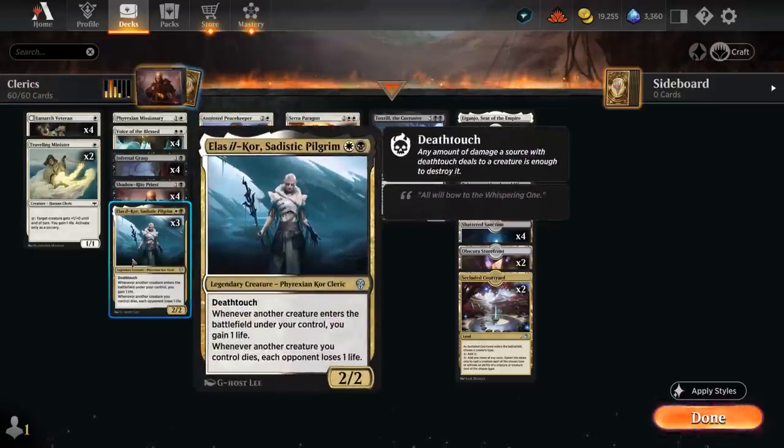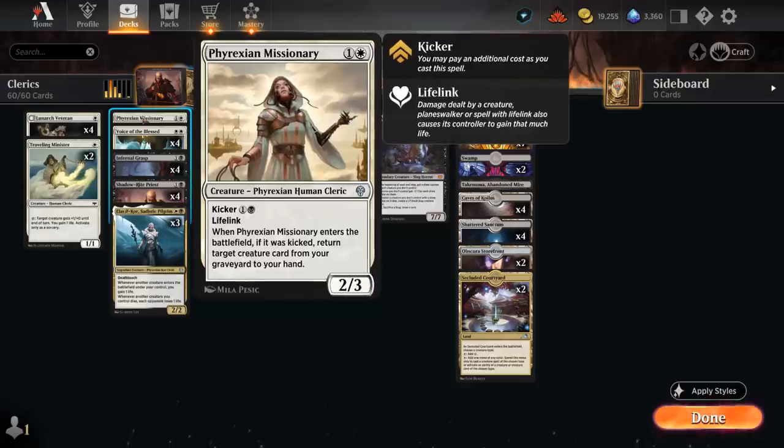We have two copies of Travelling Minister, which can gain one life and give a creature one extra power if activated at sorcery speed. At two mana there's the Sadistic Pilgrim — a 2-2 with death touch that gains one life whenever another creature enters under our control, and whenever another creature dies each opponent loses one life. We also have the Missionary, a 2-3 lifelink that can be kicked later to get back a creature from our graveyard.